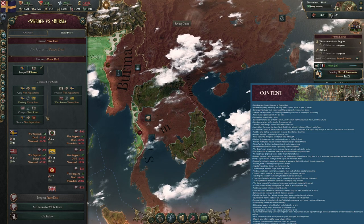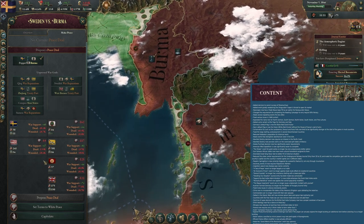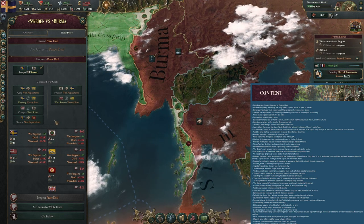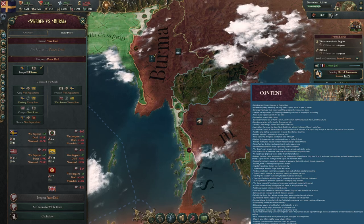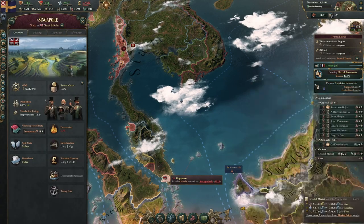There are far too many changes in the content section for me to cover broadly. Speaking, these are largely positive historical accuracy changes — things like slowing down the Confederation of Canada, increasing the chances of Manifest Destiny for the US, and increasing the chances of the AI pulling off the Alaska Purchase.